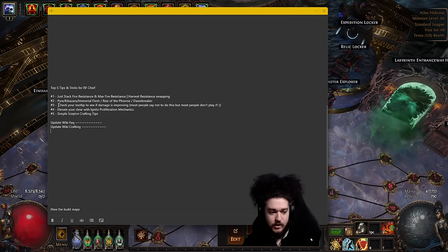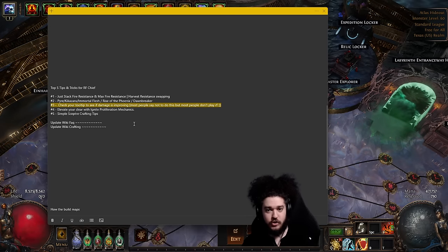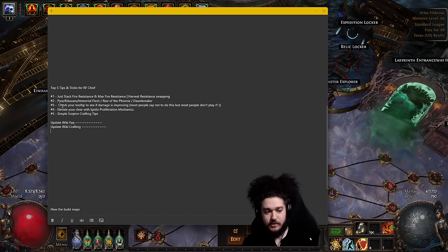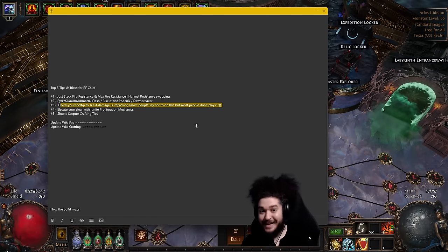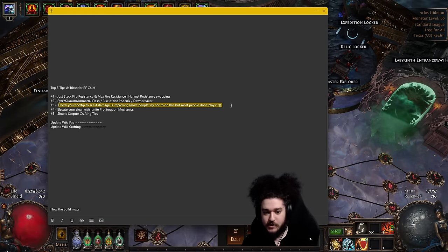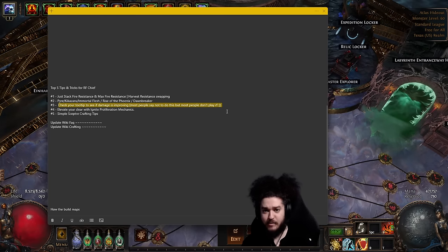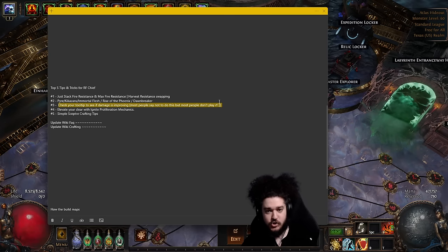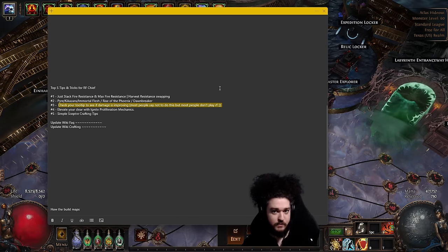Next up is a way to check your damage. With Righteous Fire it's actually totally fine to check your tooltip, especially in the campaign. The reason people typically say not to check tooltip is that with most builds you have to factor in attack speed, cast speed, critical strike chance, penetration, and lowering res — all of which don't apply to the tooltip correctly. With RF we don't have to worry about that: we're purely scaling damage over time, it always ticks at the same rate, and we don't have the ability to socket in penetration or lower res. Lower res isn't even relevant for Chieftain because of our ascendancy.